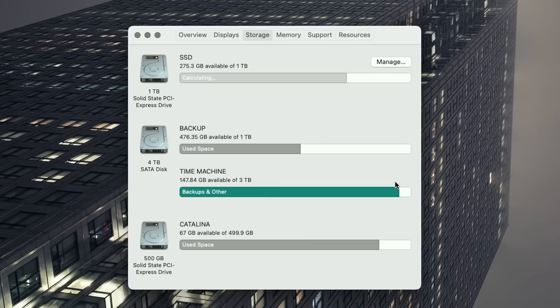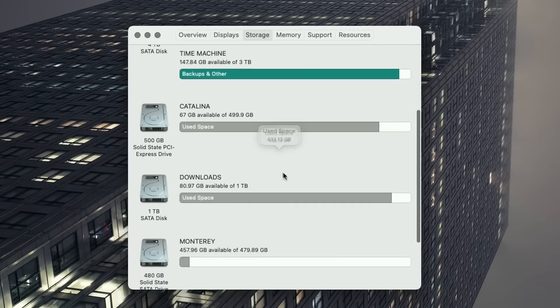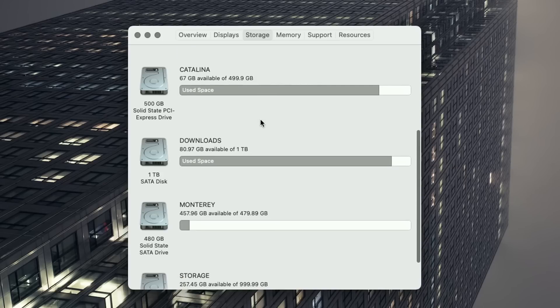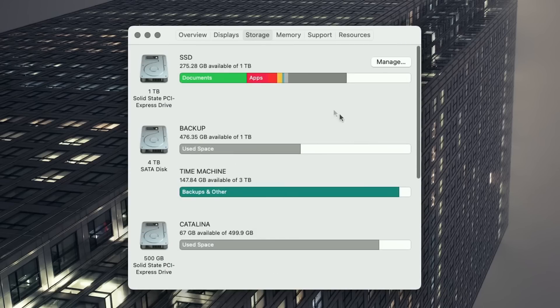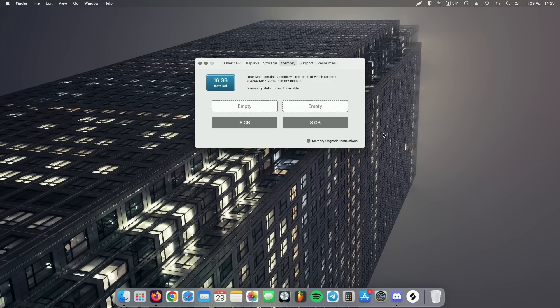Good thing about the Hackintosh is you can add your own storage. This is not like the M1 where the SSD is soldered onto the board. I can add as many hard drives as I want. I've got my 1 TB NVMe SSD as the main boot drive, a 4 TB backup drive for Time Machine, an SSD with macOS Catalina, a downloads drive, and a one terabyte storage drive. I can also upgrade my RAM unlike in an M1 Mac — could probably get 32 or 64 gigabytes if I really wanted to, but I've just got 16.